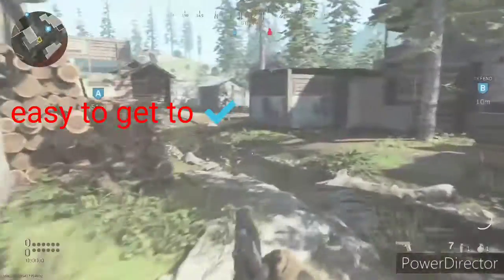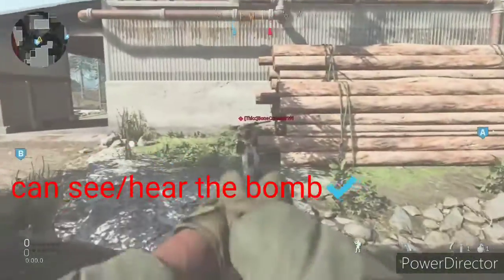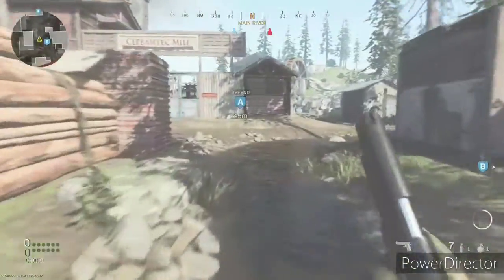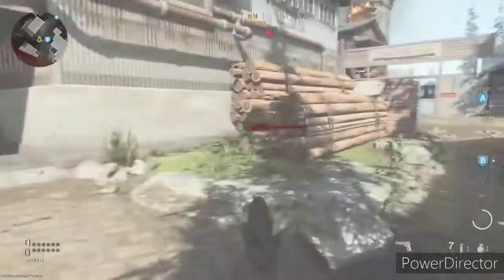For the first spot at bomb A or B, you want to go in the left hand corner and just prone, throw smoke so you don't get spotted. If you look at the left hand corner you could go back — you're very hidden. You could barely be seen unless you're obviously looking for ninja diffusers. And if you come from this way, you're completely hidden because you're behind a stack of wood. This spot is overall really good.